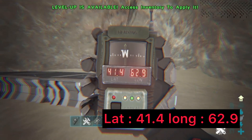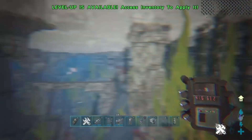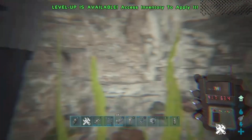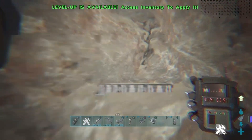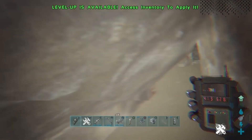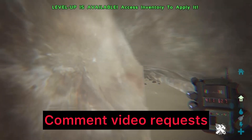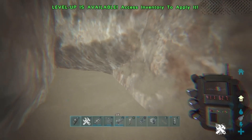The coordinates for the first spot are 41.4 and 62.9, which you can see on the map in the gameplay. This is in the underwater biome, right next to where the tunnel entrance is. I've marked it out with foundations. All you're going to do is squeeze through this hole, and on the opposite side is the actual mesh hole slash rat hole itself.